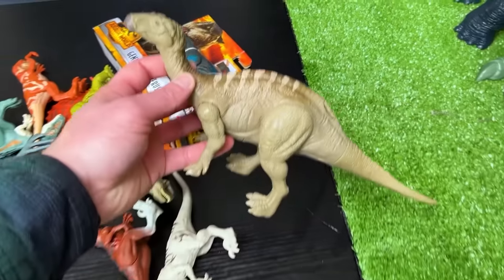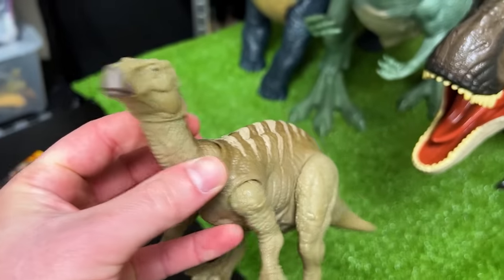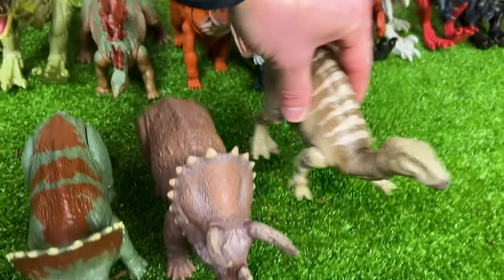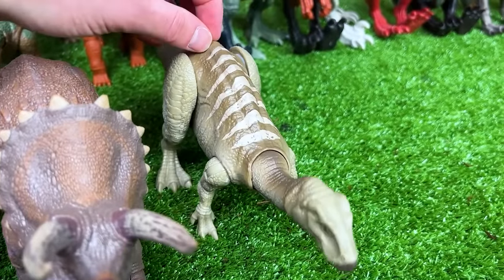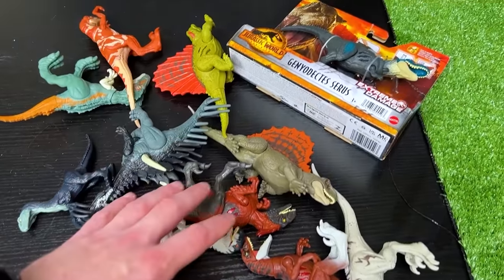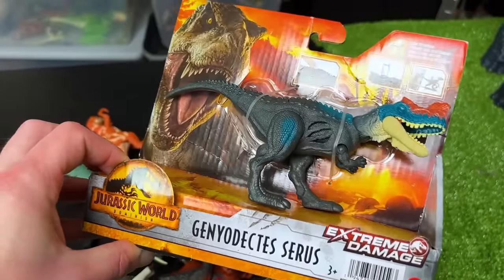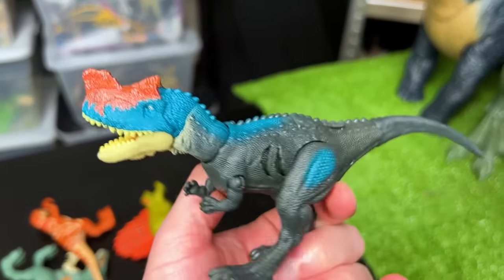Next up is the Iguanodon figurine in the tan and darker brown on top with the striping. Now we're down to the really small ones. This brand new one I bought is the Geniodectes Cirrus dinosaur. It's pretty brightly colored — it's got a dark gray body but then has super bright coloring along its leg, neck, and face, with super bright red on top.